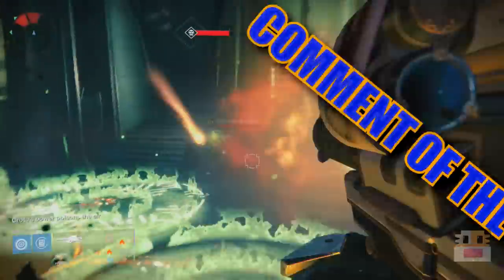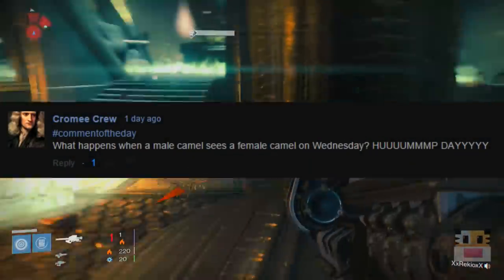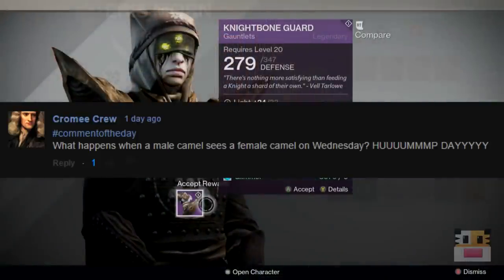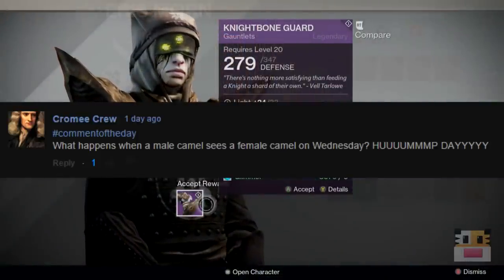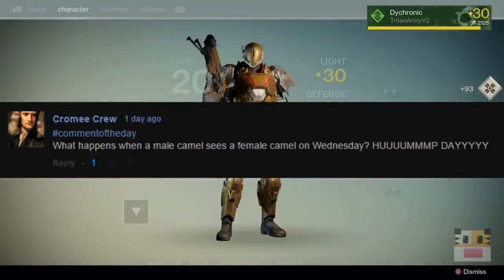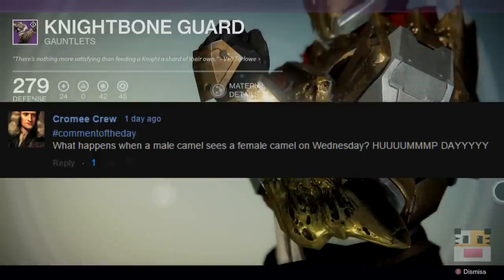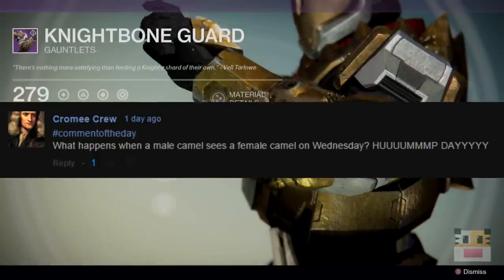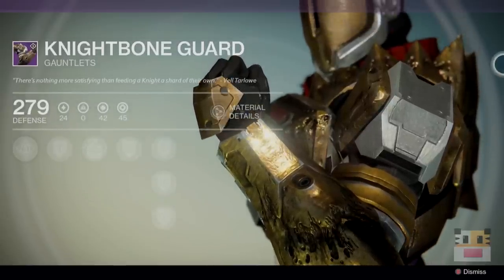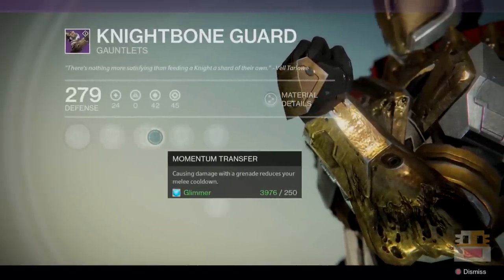Today's comment of the day goes to Chrome Crew, whose comment says: 'What happens when a male camel sees a female camel on Wednesday?' Pretty much everybody knows that Geico commercial with the camel — it's hump day — and that's why I loved it. If you guys want to leave a comment for comment of the day to be featured in one of my videos, make sure you leave a comment down below with hashtag comment of the day. It makes it easier for me to find. Anyway, that's been the entire video — I hope you guys enjoyed it. If you have any questions, leave them in the comments. I've been your host Dichronic, and I'll see you guys on the next one.